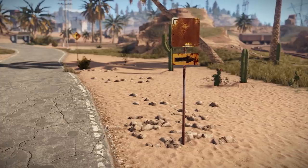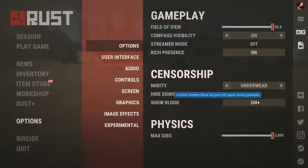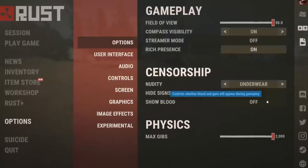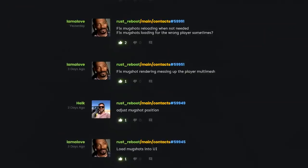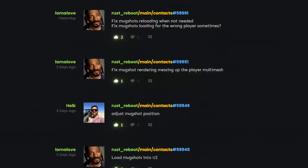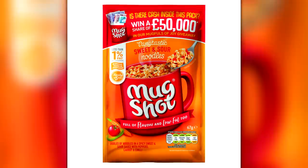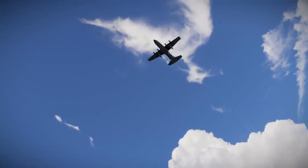Did you notice that road signs weren't casting shadows? Well they are again now. You'll also notice that in the options menu under censorship you can now turn off blood. Lastly, the mysterious contact system has been getting more commits, including a lot of talk about mugshots — more news on exactly what this entails when I have it.